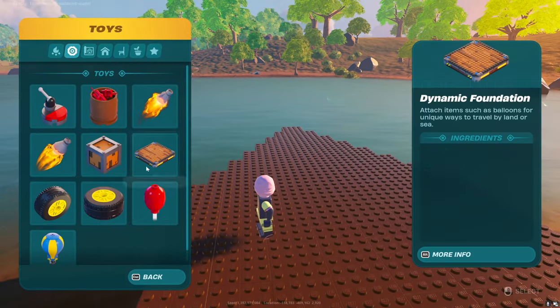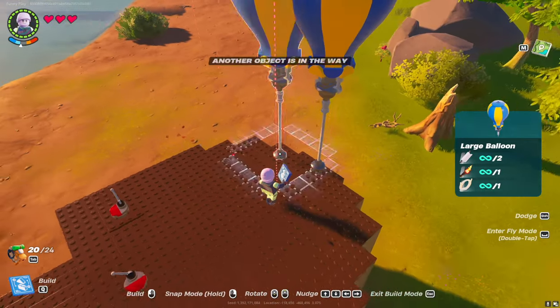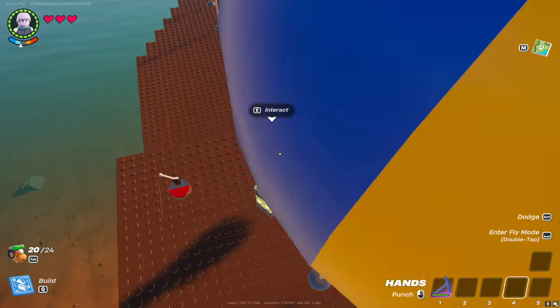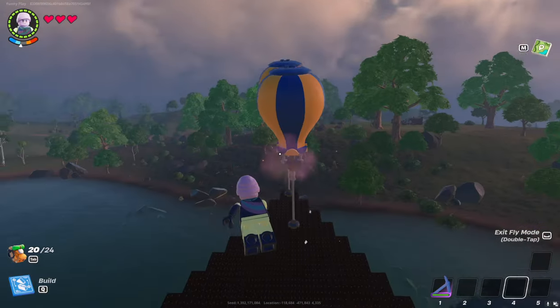Now let's launch the ship into the water. To do this, temporarily place large balloons to raise the ship above the ground. You can try just pushing the ship into the water with engines, or start building directly on the water, but these are less safe and convenient methods.